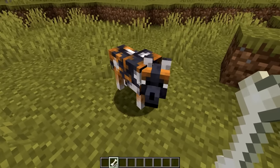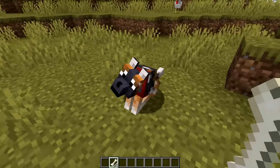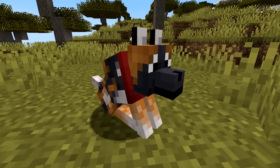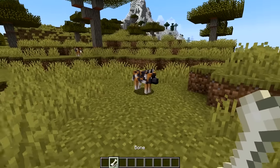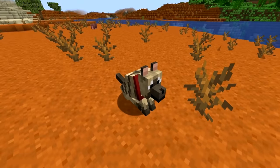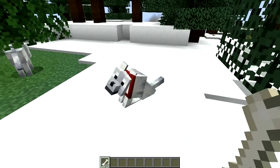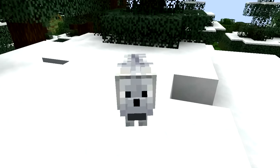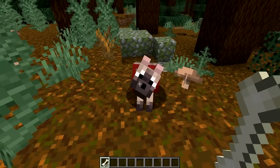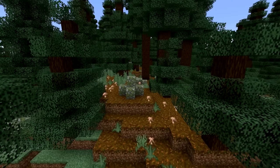The first new wolf skin added is the Spotted Wolf, which can be found in the savannah plateau biome and looks drastically different from the wolf we've had for over 12 years. Next up is the Striped Wolf, found in the wooded badlands biome. We also have the Snowy Wolf, found in the grove biome, and the Ashen Wolf, found in the snowy taiga.